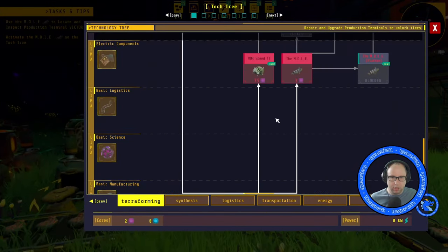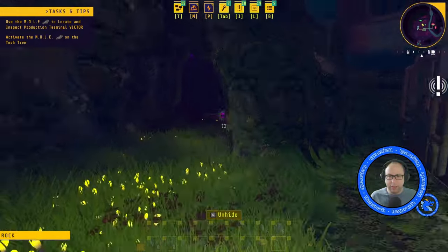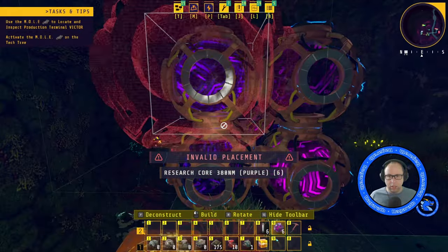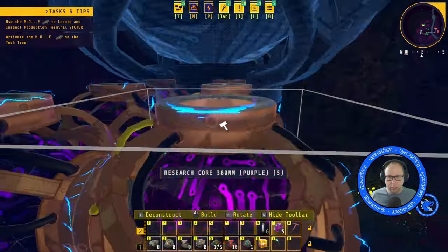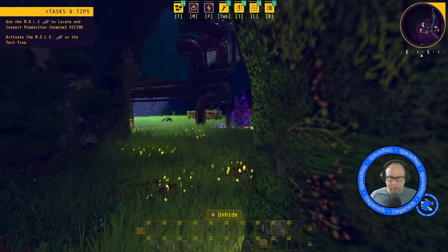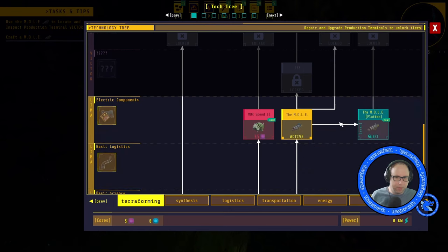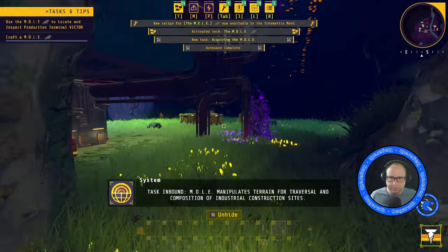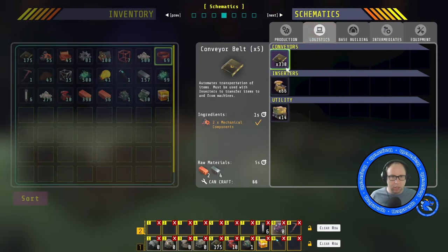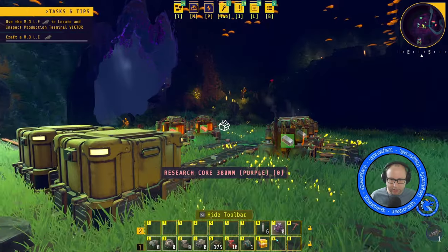Terraforming. Mole. We haven't put down these — they're on F9. Let's put these down. There we go. And then we should be able to research the Mole. Task inbound — Mole: manipulates terrain for traversal and composition of industrial construction sites. So we need to build a Mole, I believe. We've got enough. Let's get that thing building.